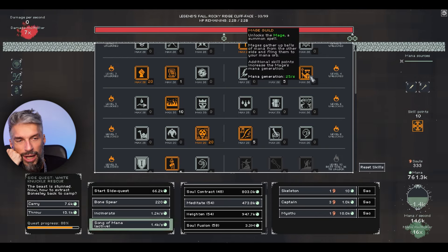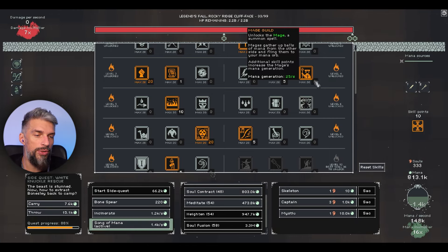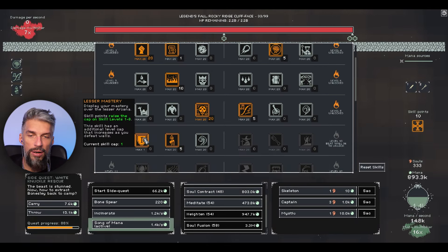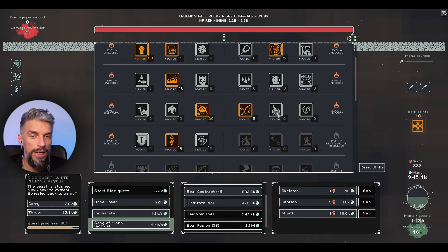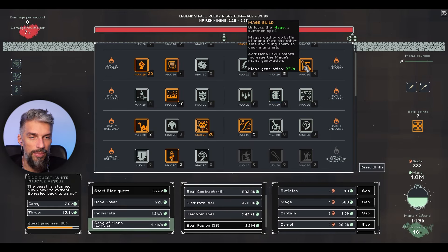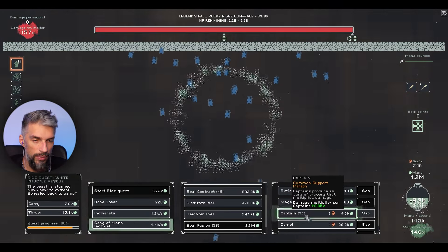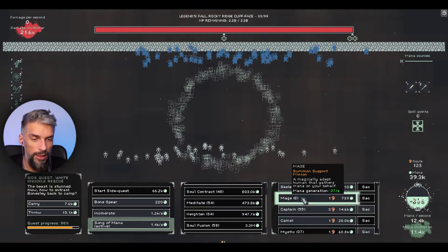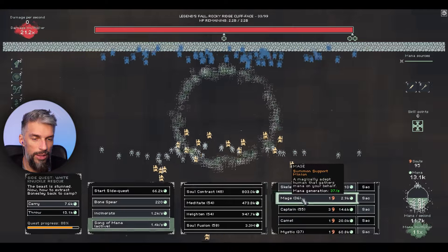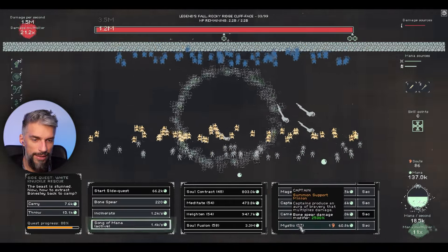We have 15 points, so we can get some solitude to buff mana gains while building up. I was wondering if we'd get mages for mana generation here as well, but they require camels to be active and useful. We don't have that many points, but let's get some because I want to try them out. Let's get the captains up to about 55, then get the mystics up as many as we can afford, then get mages for mana regeneration.